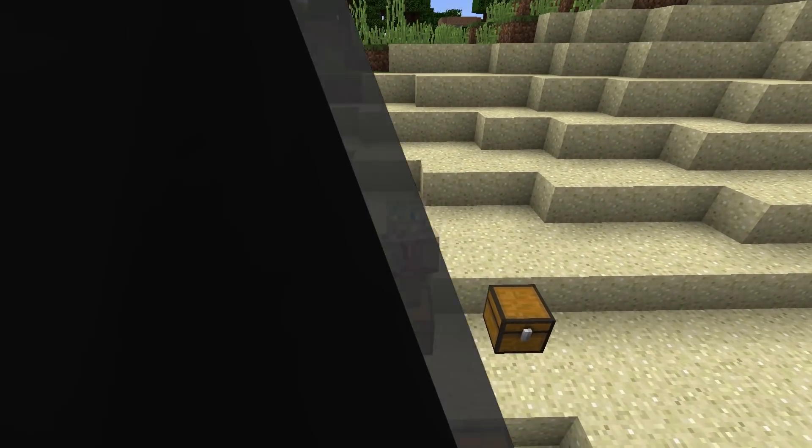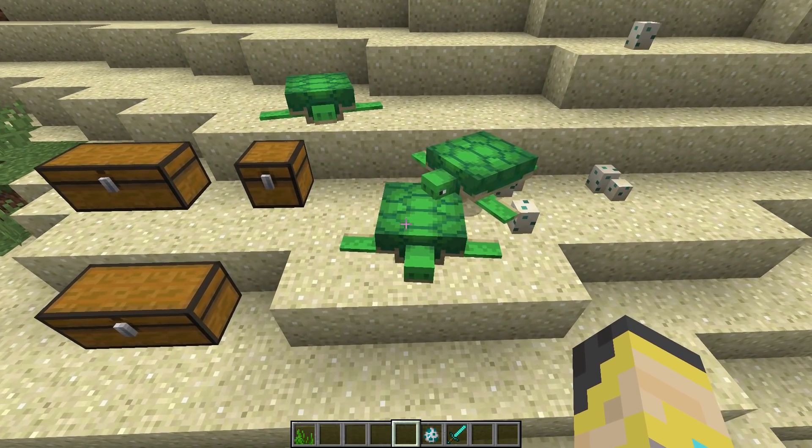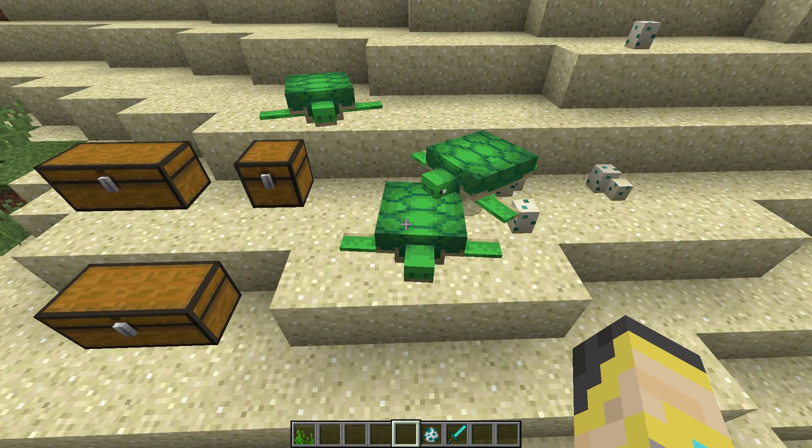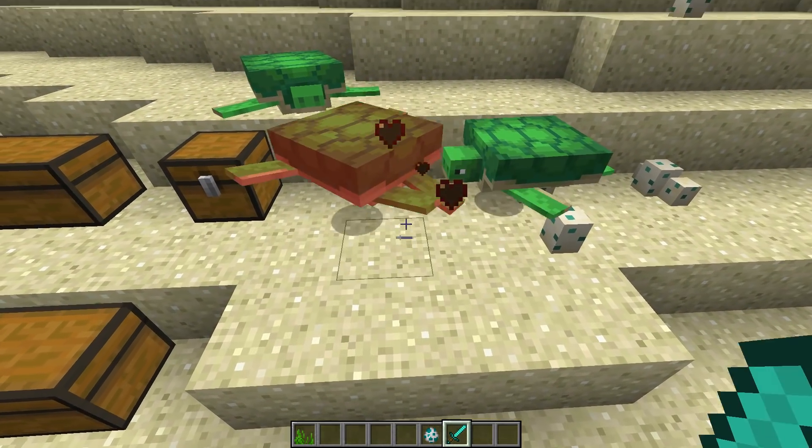The best place to start is probably where to find the turtles. Turtles spawn on warm beaches according to the wiki page. Turtles have a lot of health - they have 15 hearts.